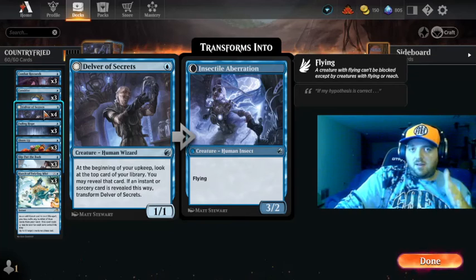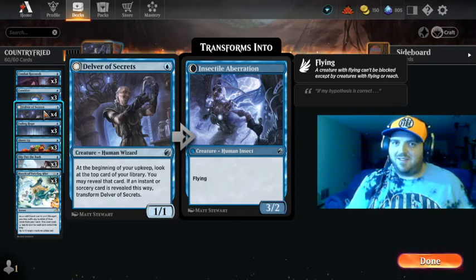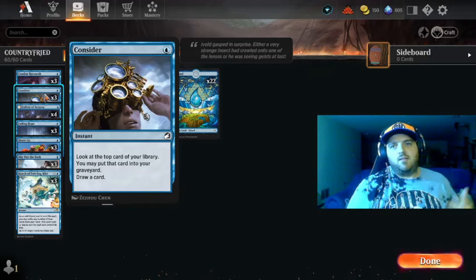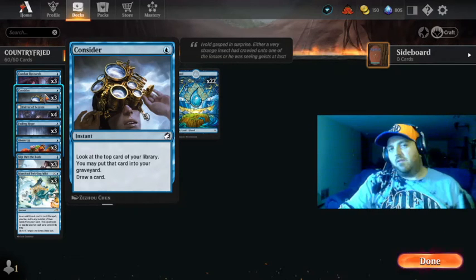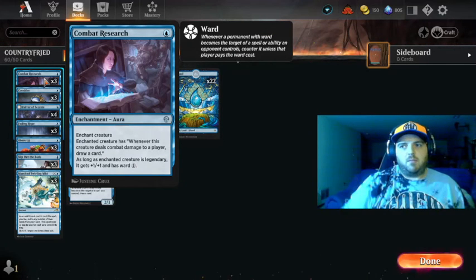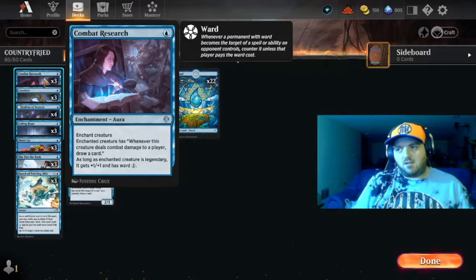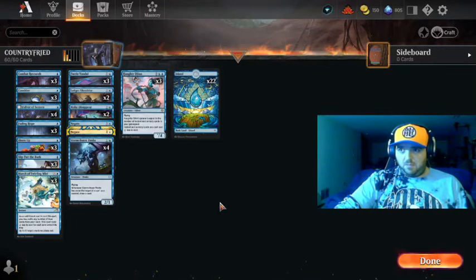Of course Delver of Secrets — everyone knows Delver. You play it, look at the top card of your library, and if it's an instant or sorcery you reveal it and transform Delver into a flyer. It's a pretty solid one-drop. Consider is good for drawing cards — one-drop draw always good. Combat Research enchants a creature and whenever the enchanted creature deals combat damage to a player you draw a card. As long as the enchanted creature is legendary it gets a plus one plus one counter and has ward one.